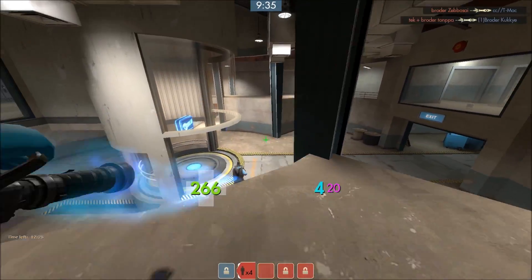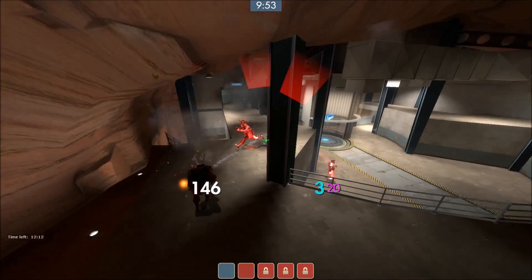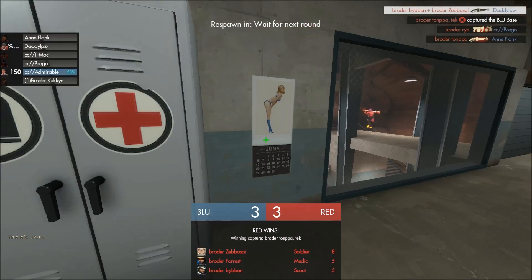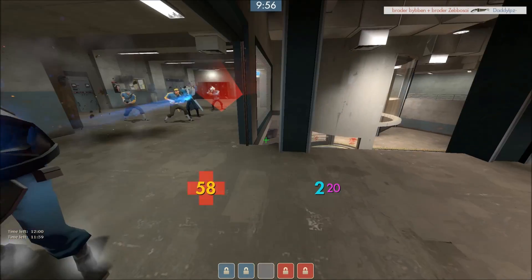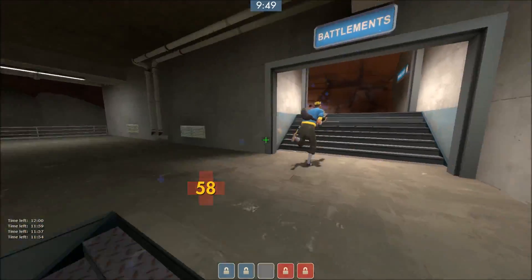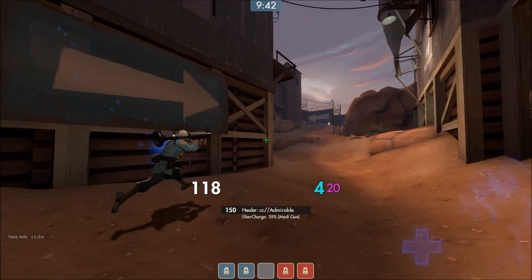Our second scout dies as well before the uber comes in, and they have just four against six people, charge against no ubers — nothing we can do. Really poor play again. We give it away with stupid decision-making like this — just hero plays, people want these frags for their frag reel or whatever, because otherwise it wouldn't make any sense.